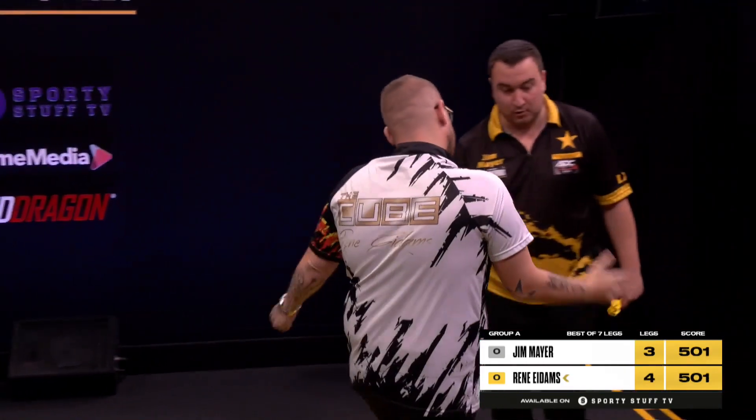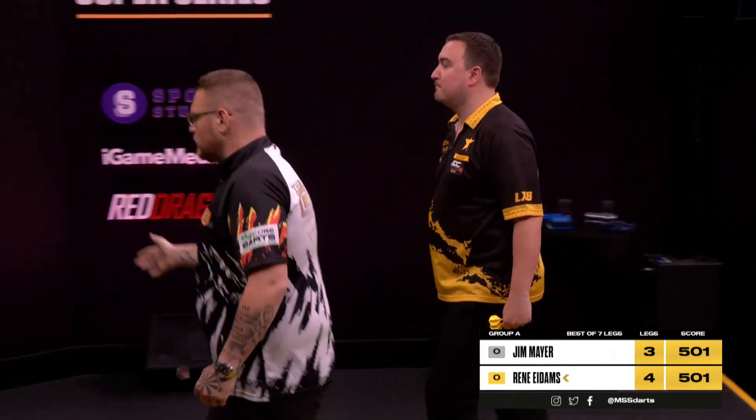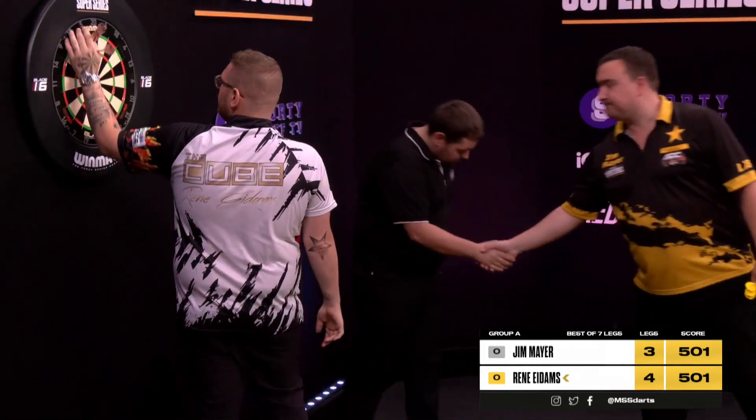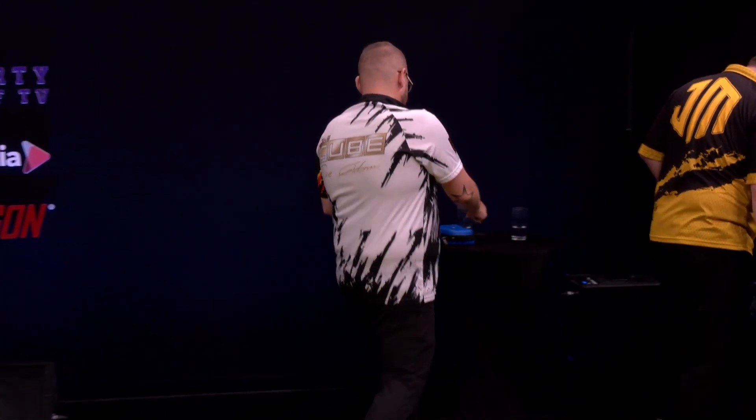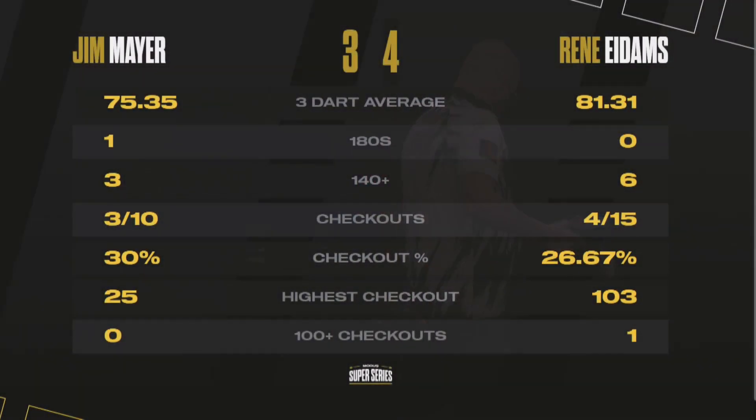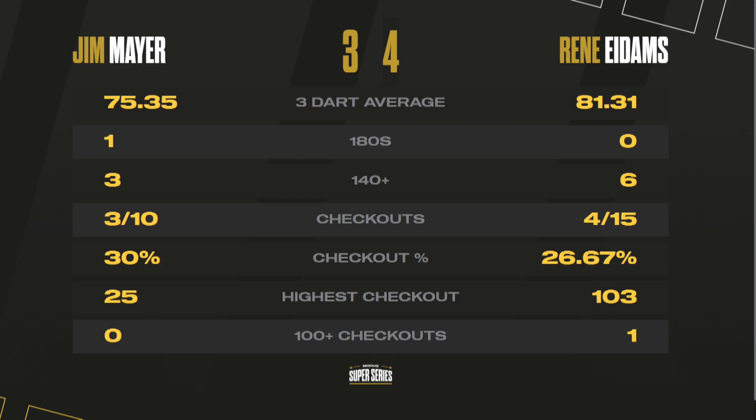Two handfuls of darts which haven't really registered. Below game shot on the third leg — that's a blow, ended up in the fives. Maybe he didn't expect this opportunity. He's dug himself out of the hole. Game shot — he caused problems for himself but at times brilliant there from Rene Idams. He turned that game around. It looked at points that Jim Mayer was going to run away with it, but Rene Idams showing true champion quality. An overall average of 81.31 — it means John Worsley vs Tom Becker is going to have quite a few more eyes on it in our next match.